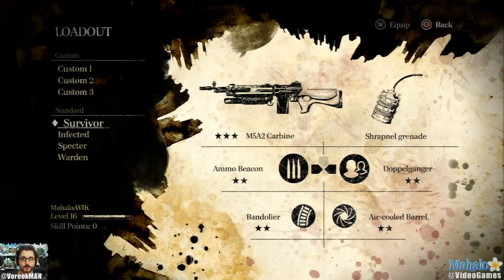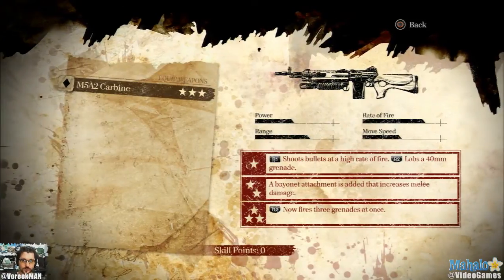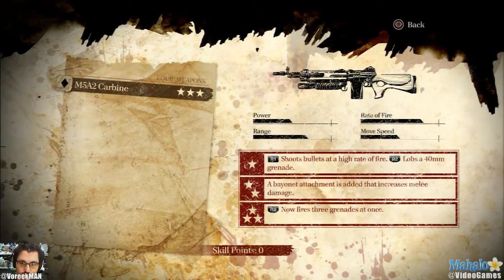Let's say the Survivor - if I go into the carbine, you'll see that one star shoots bullets at a high rate of fire. If you increase to the second one, you get a bayonet attachment on the bottom of the gun, which is a very powerful melee strike - basically if you shoot the guy twice and stab him, he's done. And if you rank it all the way up to three stars, you get three grenades that this gun can shoot at once. So if you're in a room with two guys shooting at you, shoot these three grenades and you should be able to devastate them.